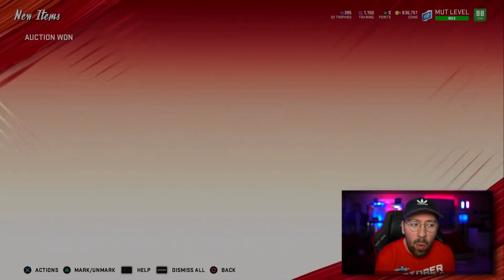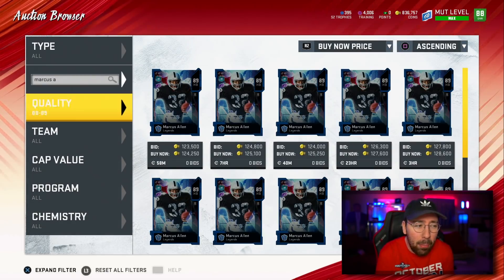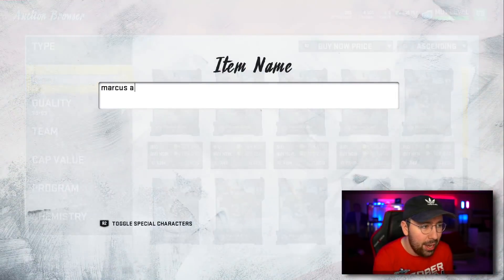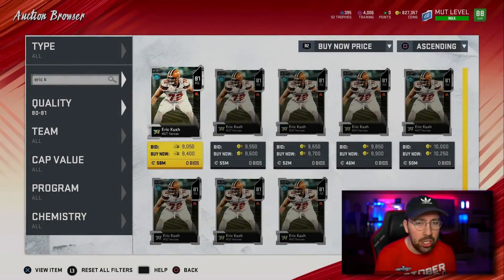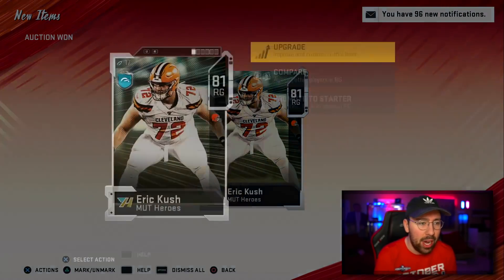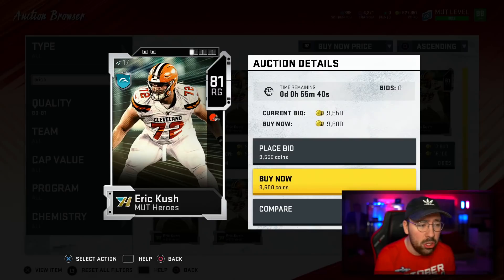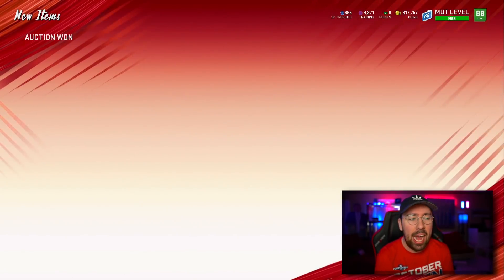I'll need a little bit more training, so the next card I'm going to get is this new MUT Hero Eric Kush. I'm looking at prices on MUT Head for the best training value, and I'll actually just buy two of these so we have 4,500 training total — that should be enough for the abilities I want.